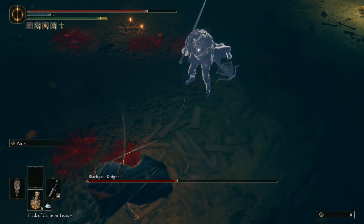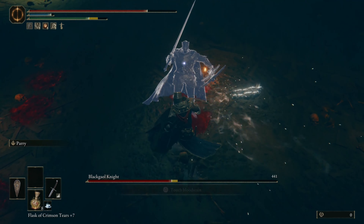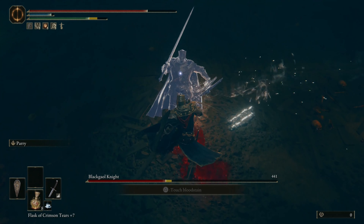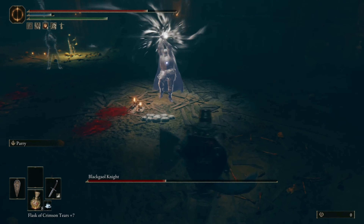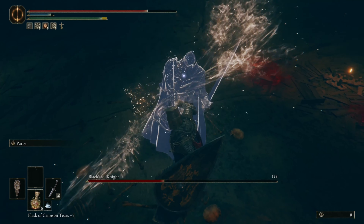When it comes to healing, these attack opportunities are also opportunities to heal. So if you need to heal, look for these windows instead of just trying to heal when you put a bunch of distance between you two. He's fast, and if he hits you while you're still drinking a flask, it's a waste of a flask.